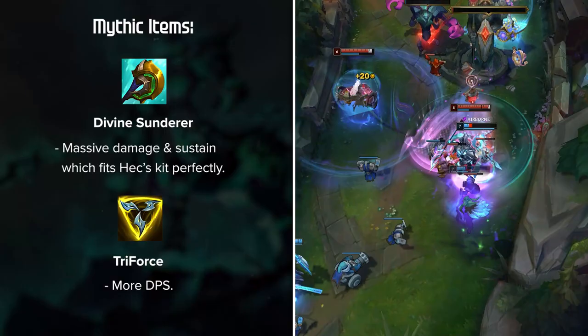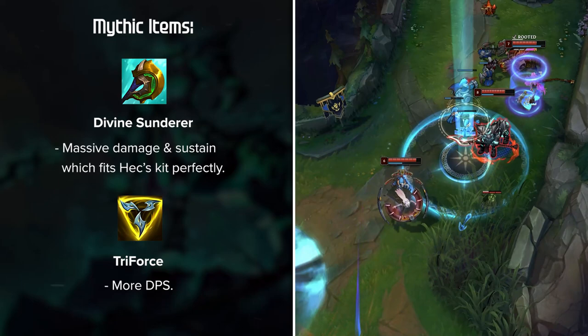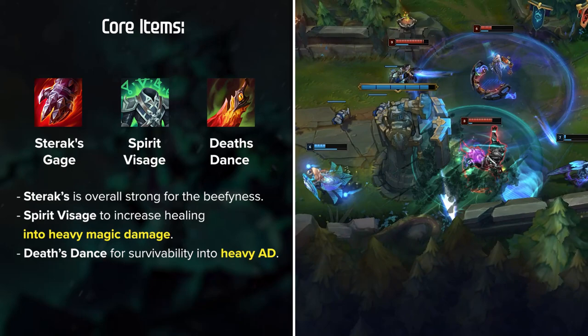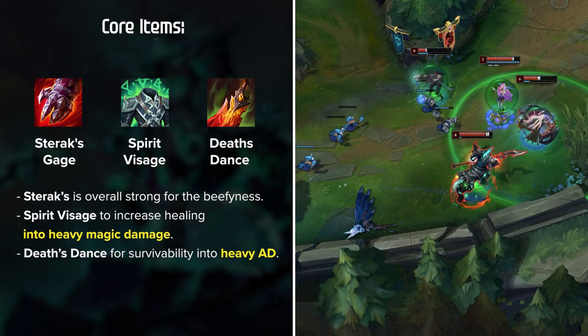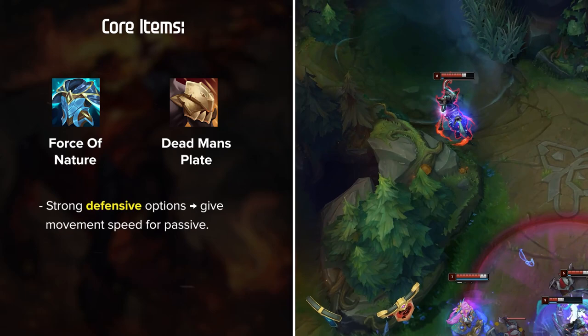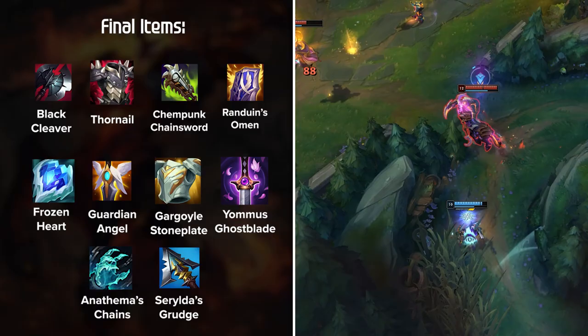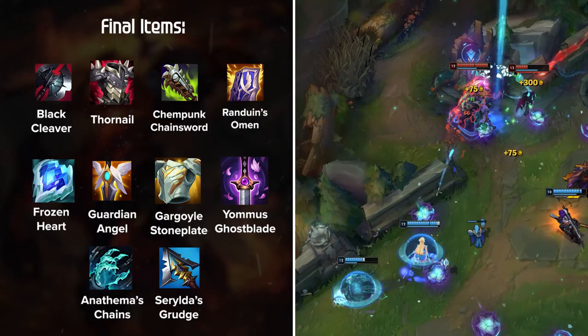For core items, Sterak's Gage, Spirit Visage, and Death's Dance are your go-to choices. Sterak's is overall strong for the beefiness, Spirit Visage to increase healing into heavy magic damage, and Death's Dance for survivability into heavy AD. Force of Nature and Dead Man's Plate are also strong defensive options that give you movement speed for your passive, but they're a bit overused in low elo. From this point your choices are fairly open — your goal is to get as tanky as possible while building enough AD to pressure and kill the enemy's backline.